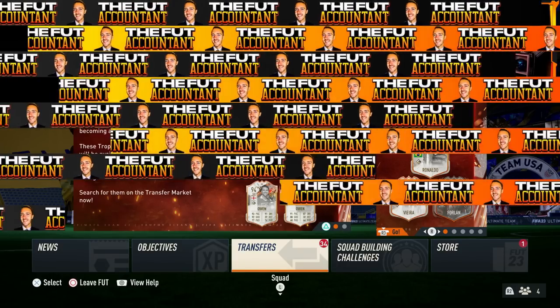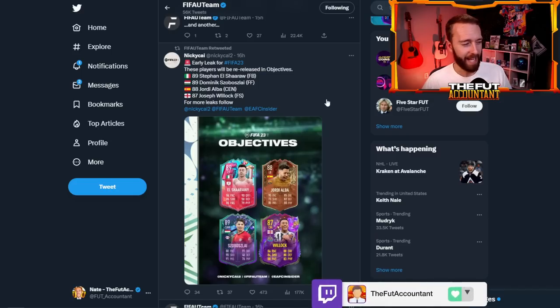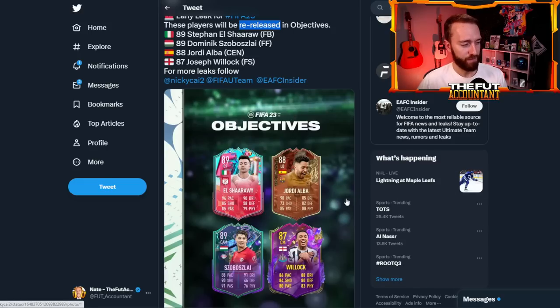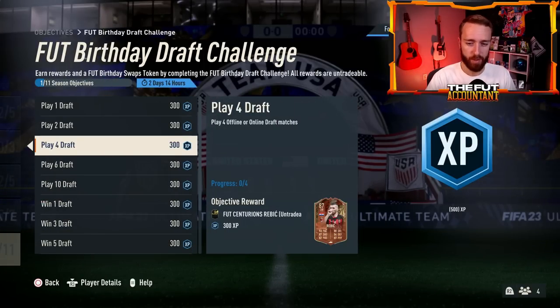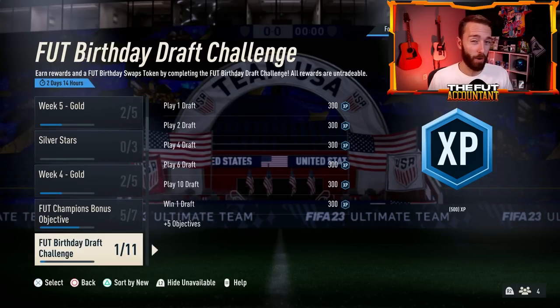We have some leaks and I want to show you guys a new leak account. FIFA U team, Nikki and EAFC Insider - these guys post each other in their leaks all the time and I think they're legit because they've been spot on. They have an interesting one here that points towards a TOTS warm-up series promo starting either today or Friday. He said these players are going to be re-released in objectives: El Shirali for Birthday, Subaslight Fantasy, Jordi Alba Centurians, and Willick Future Stars.